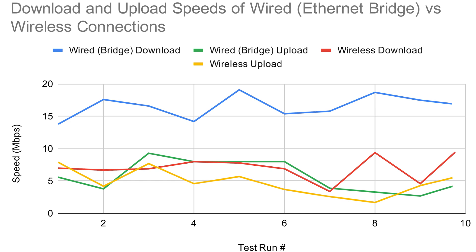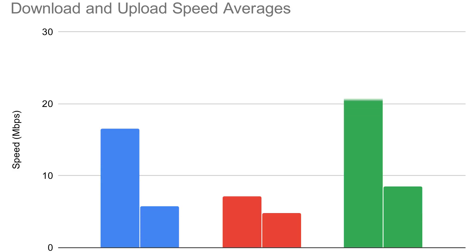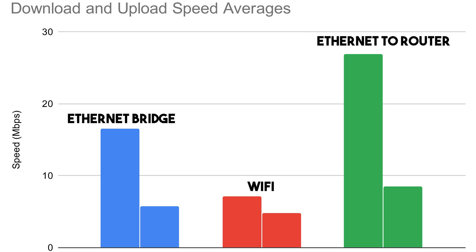I also did 10 network connection tests to compare internet speeds. Upload speed stays about the same, but download speed is greatly improved when using the Raspberry Pi Ethernet bridge — though even that is no match for a direct Ethernet connection to the router. Looking at the averages, direct Ethernet comes out on top, but an average download speed of 16.54 Mbps is way better than wireless's average of 7.16 Mbps. So hopefully this helps some of you get better internet on your Switch — and that's all for this video, thanks for watching.